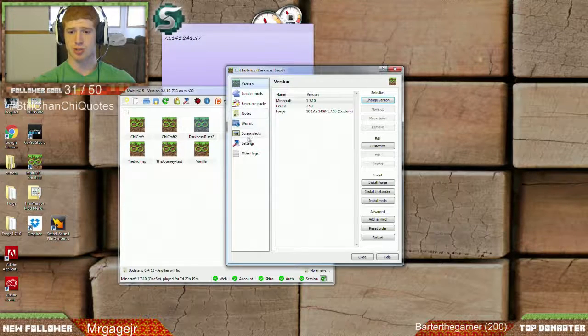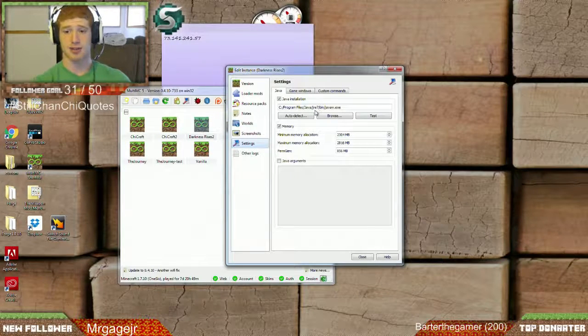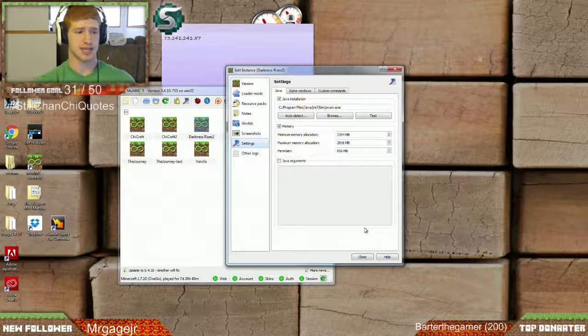Then you're going to go to Settings right here. You want to make sure that you're using Java JRE 7. If you're using that then you should be good. Make sure that your memory is set — it doesn't have to be as high as mine, that's just what I have it as. Then you should be able to get on using the IP that is listed on the server site.